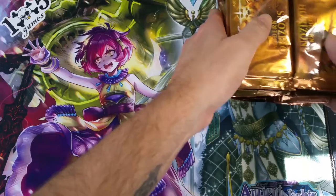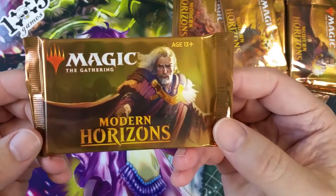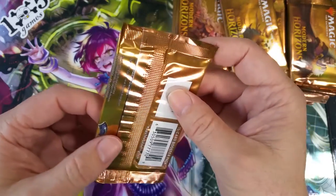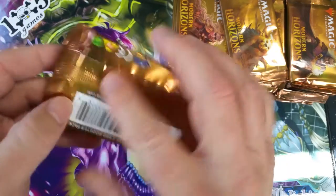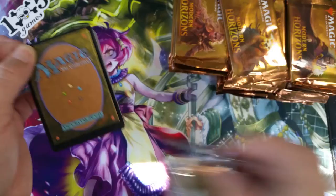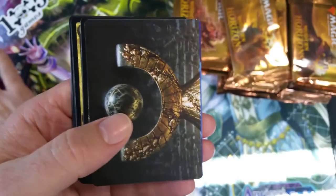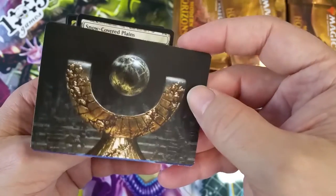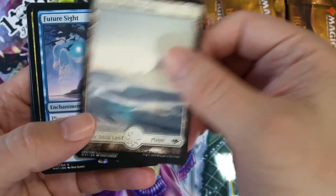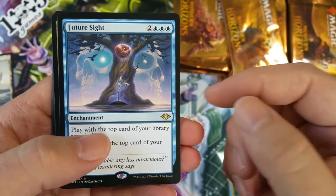I'm going to split these into thirds roughly. The packs look great — love the artwork on those. I do know these are backwards, so we'll get a token, land, and possibly a foil here, and then there's a new art card. There's our token, there's our art card, and I believe there's 54 of those. First full land: snow-covered plains. And then we go right into our rare, which is Future Sight if I remember correctly. We still have a possibility to get a foil or mythic.